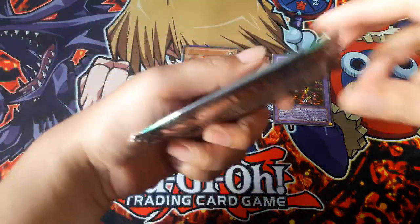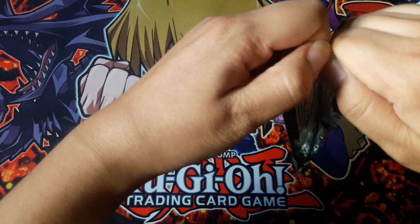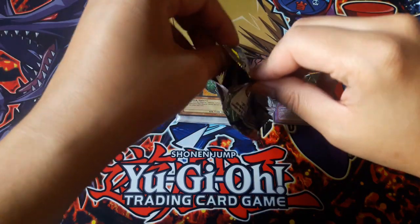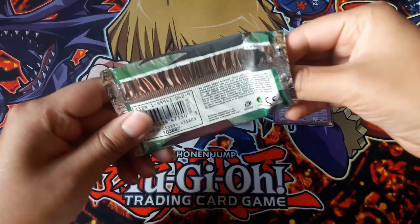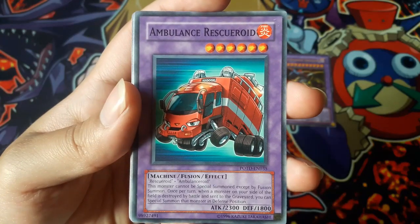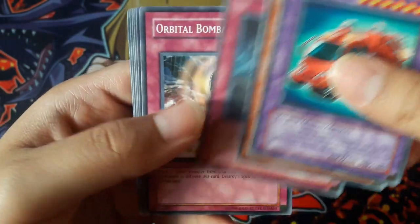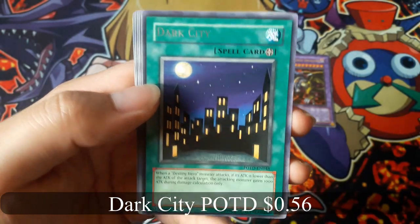Now for the Power of the Duelist pack — Ambulance Rescue Roid, and Dark City for a Rare.